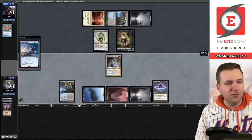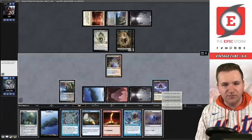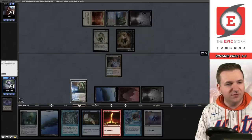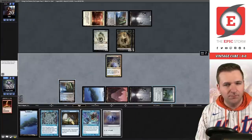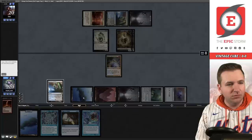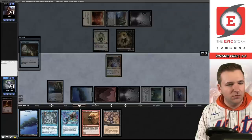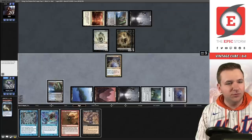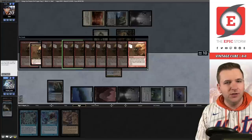Cabal Ritual, hold priority — we'll sacrifice this. It doesn't really matter because we don't have Threshold anyway. Then we'll flash back the Echo. We're going to leave Lotus Petal in play because we have Tinker in our deck. Sacrifice this for a red, cast Seething Song, burning a black, play the Mana Vault, tap the Mana Vault for Dimir Signet, tap it for blue. Chart a Course, play the Island, Ignite Memories for 10 — okay, turn three in cube!